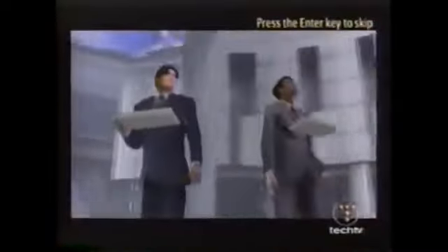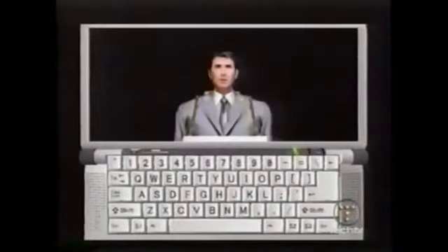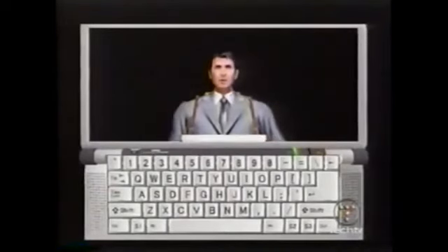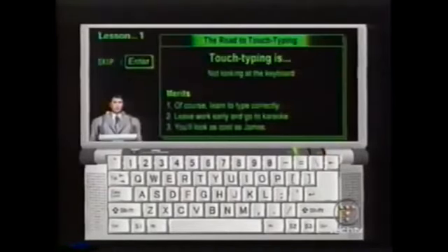If you don't know how to type, well, that's okay. The Dreamcast version gives you an added bonus. Hi, my name is James. I'm an AMS agent. You're about to start some serious training. If you want to be able to live to take your pension, start training.